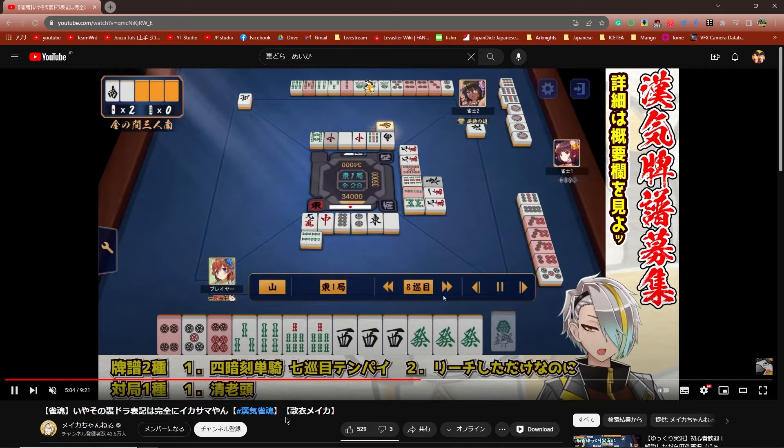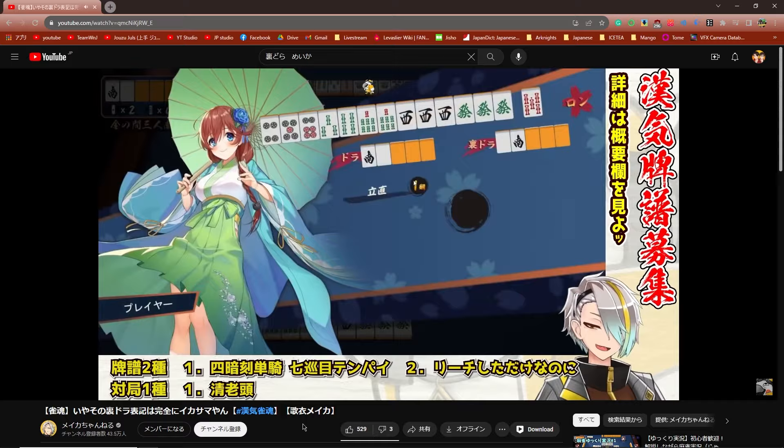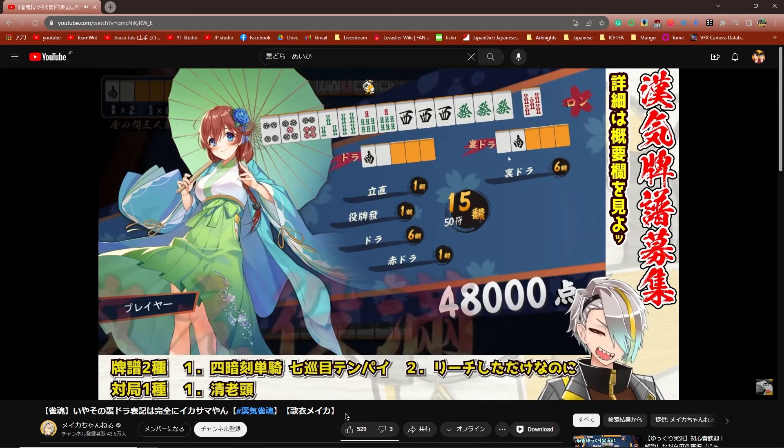Sounds too good to be true? Then take a look at this. The indicator says South and White, meaning the Dora is West and Green. So this player has Dora, Dora, Dora, Dora, Dora, Dora — and then for the Uradora, he gets Dora, Dora, Dora, Dora, Dora, Dora, Dora. Giving him 15 Han.